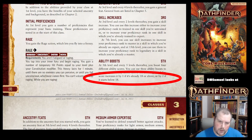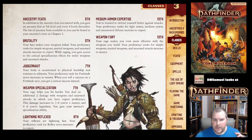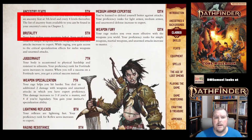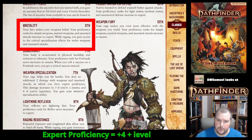That's the same for everyone — not a special clause for Barbarians. You get ancestry feats at first level, then fifth level, and every four levels thereafter. At fifth level, as a Barbarian, you get an ability called Brutality. Your fury makes your weapons lethal — your proficiency rank for simple weapons, martial weapons, and unarmed attacks all increase to expert.